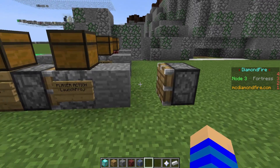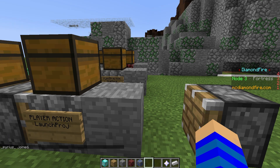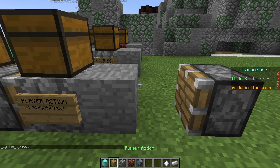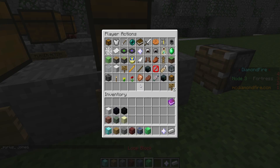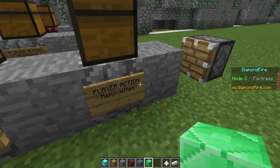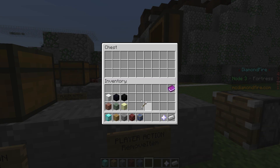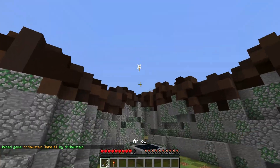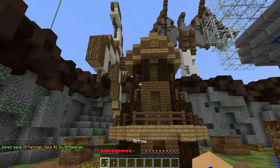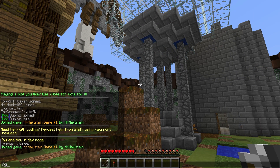I don't like this yet though, because you can pretty much infinitely spam your arrows without running out. So we'll put another player action in here and remove one arrow every time he right clicks. Let's hope it works. Yeah nice — now you can't infinitely spam them anymore, which is great.